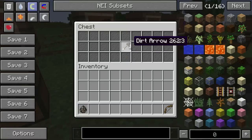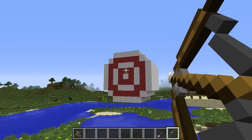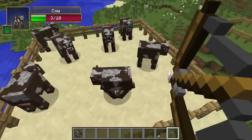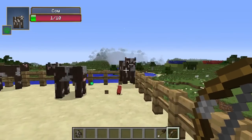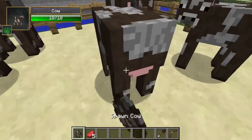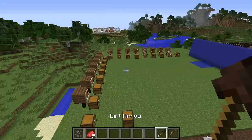Next we have the Dirt Arrow, which does not have a crafting recipe. This arrow has higher knockback and more damage. We'll go ahead and take this guy and first let's fire it — about the same velocity as a regular arrow. And we'll go ahead and shoot a fully healed cow. You see the knockback on that? That is crazy strong. We're gonna end up with a lot of beef at the end of this — I think we're gonna be okay though, don't worry.